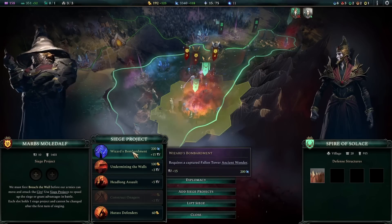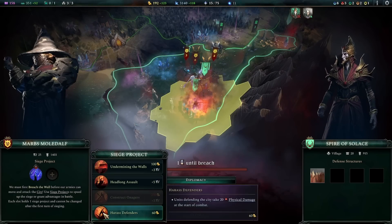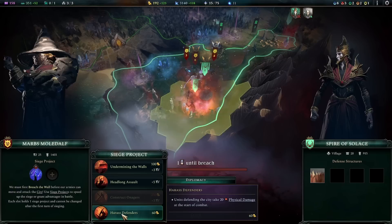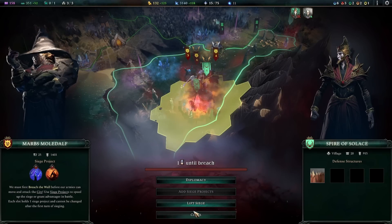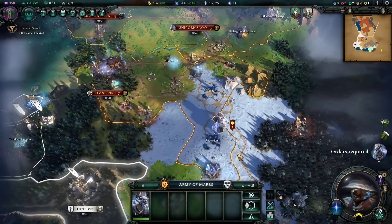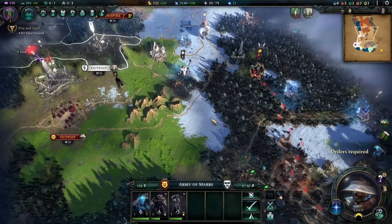So Wizard Bombardment is 200 mana — we have a ton of mana, we might as well use it. And if I use Harass Defenders, the units defending the city will take 20 physical damage at the start of combat. So we can do that as well, and we just need to wait until the next turn. Let's keep moving here — I will leave some defenses back at home. A new Empire Development: tier 1 units cost less upkeep. I do have quite a few tier 1 units still, so let's reduce our tier 1 unit upkeep a bit.